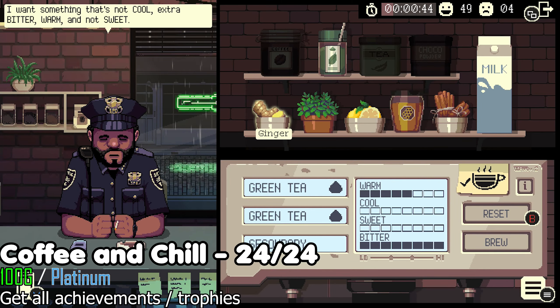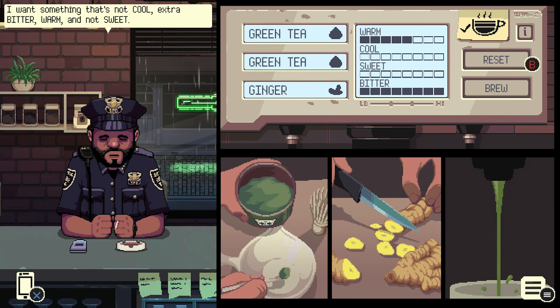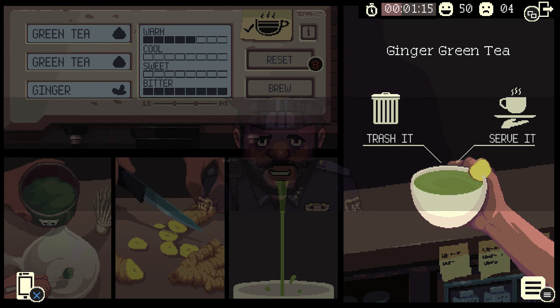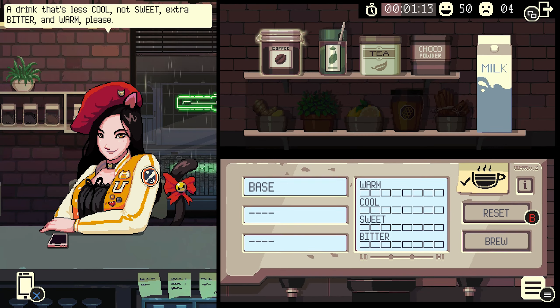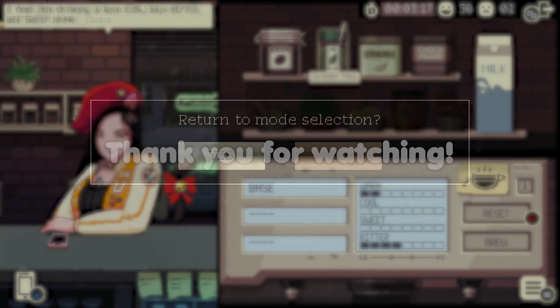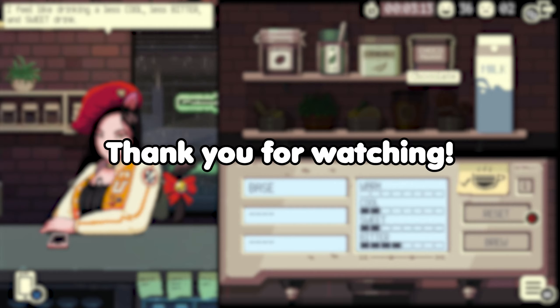Once you finish every other unlockable, you'll get the last trophy and achievement called Coffee and Chill. If you need extra help in challenge mode, I recorded myself off script trying to unlock this myself — it took me 3 full attempts as I learned how the mechanics of this mode worked, so please give it a watch if you need some extra help. If you found this video helpful, consider giving it a like as it really helps out my channel. Thanks for watching and have a great day.